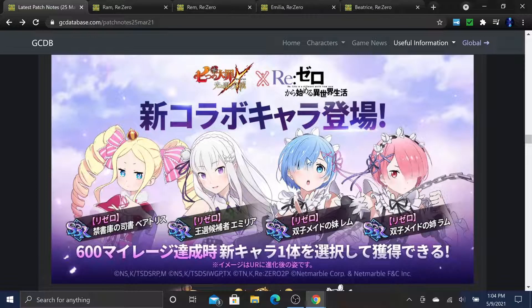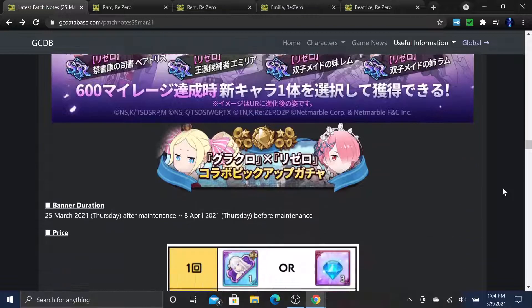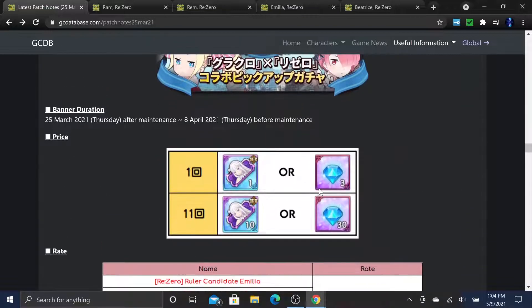And Beatrice is the last one. So all four are Beatrice, Emilia, REM, and RAM. RAM is the free one. You also get a free multi by logging in throughout the week - 10 tickets, which is one multi - or you can summon with 30 gems for a multi.